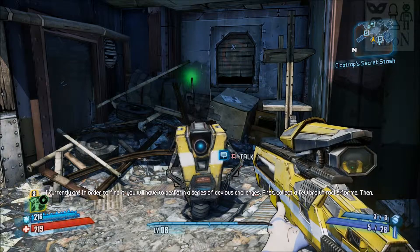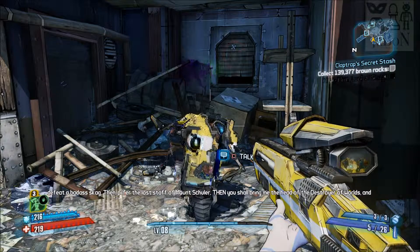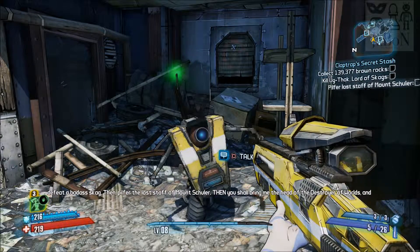First, collect a few brown rocks. Pilfer the Lost Staff of Mount Shuler, then you shall bring me the head of the Destroyer.